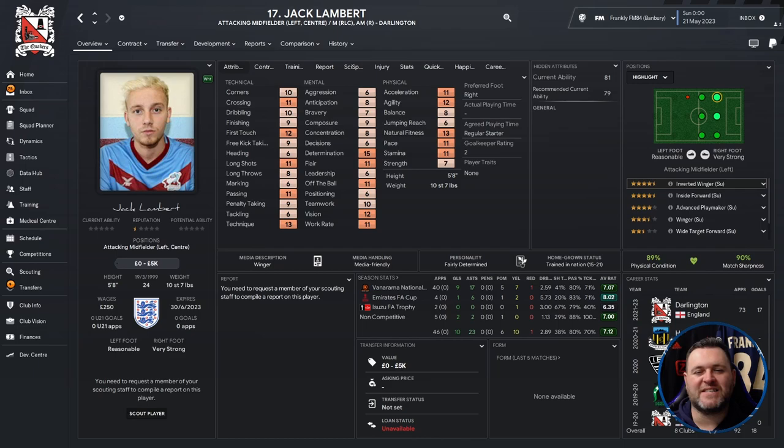Next is Jack Lambert — attacking midfielder left or centre, midfielder right, left or centre, or attacking midfielder right, who plays for Darlington. He's 24 years old, five foot eight, valued between zero and five thousand pounds. He has good crossing, first touch, long throws, passing and technique, good determination of 15, work rate and vision, pace of 11 and acceleration of 11. He's been abroad, playing for IBV in Iceland, before returning to Darlington. In the sim: 40 games, 9 goals, 17 assists, 7.07 average rating.